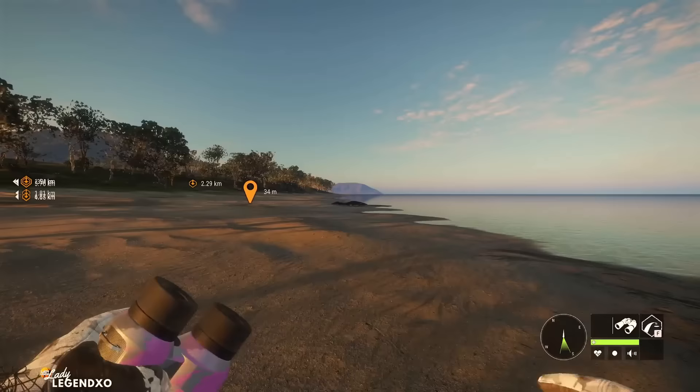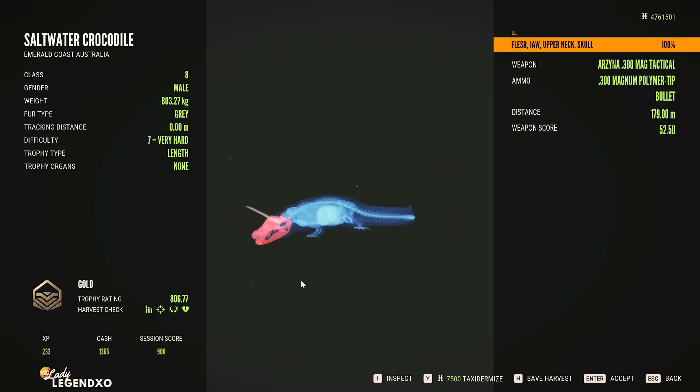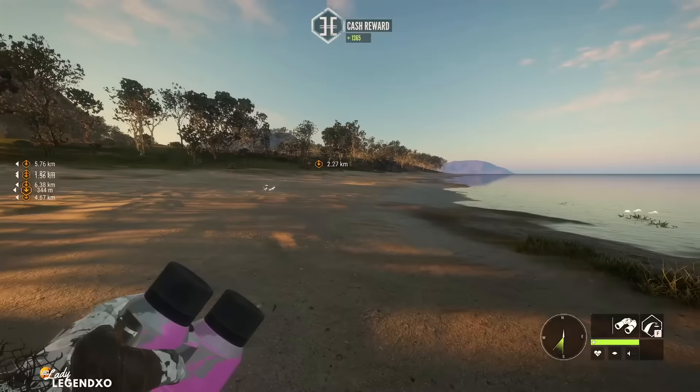Got him! There's a Banteng right there — there's some more down in the field. This is the Arzena 300, and it is just perfect for hunting crocs and Banteng. That was a beautiful shot. Get him! And we just leave all kinds of purple everywhere we go — sign of a job well done. The six deer species you will find here in Emerald Coast include Fallow deer, Red deer, Axis deer, Hog deer, Javan Rusa deer, and Sambar deer.